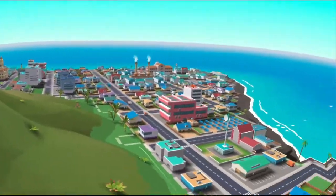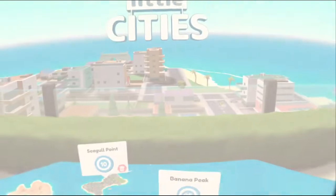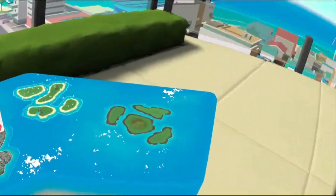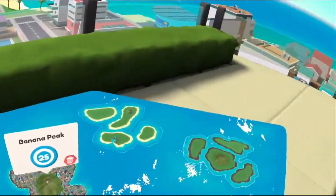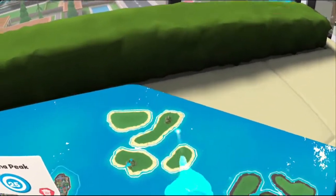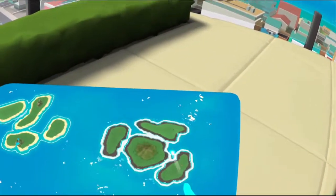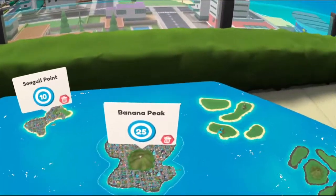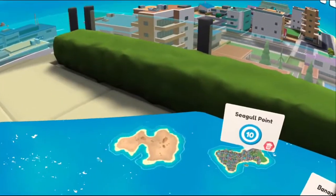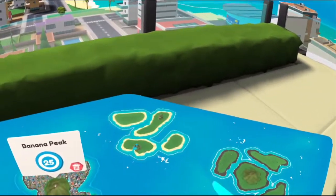Let's go see what other islands we unlocked. So we unlocked this one last time but we haven't been there. And then we have this little archipelago, and then this one which is a volcano with some outlying islands. So that's interesting. I'm curious about the desert one — I figure water will be an issue. But let's try this one.